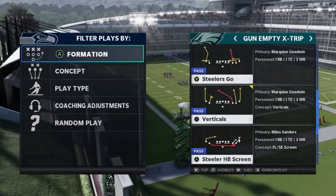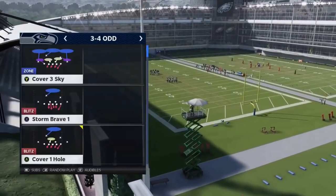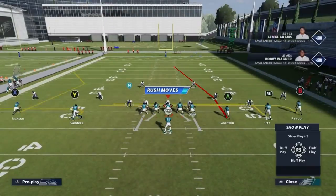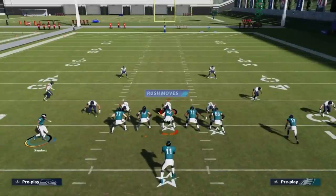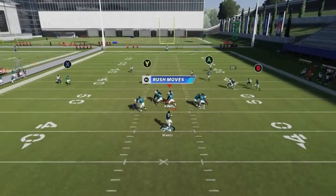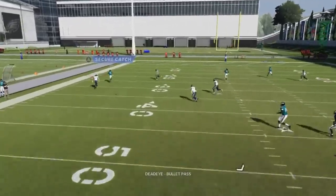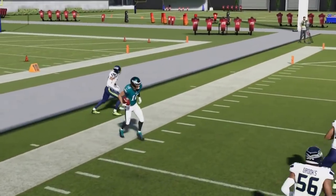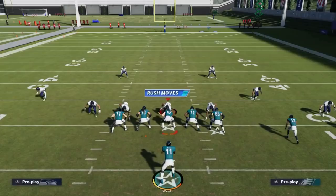Next up, we got the Steeler Go. Motion the Y route here and put him on a streak — that's really all you've got to do. The X route here is going to be a big play to the outside of cover twos. That's really the only point of this play. Not a lot of other defenses it's going to beat other than cover two.